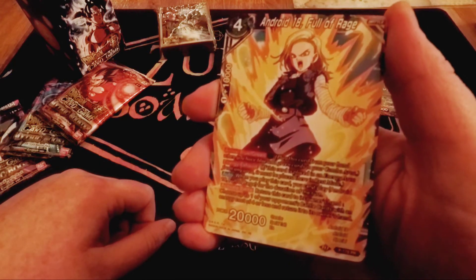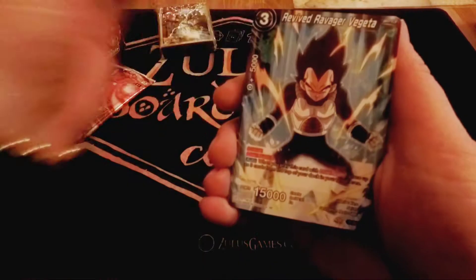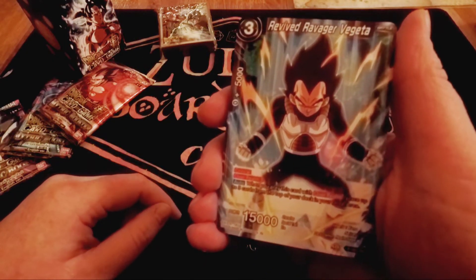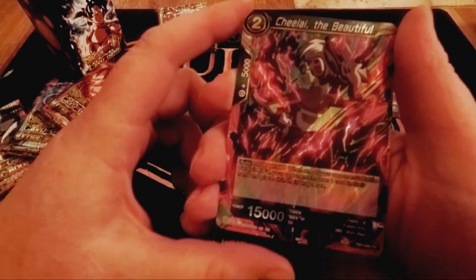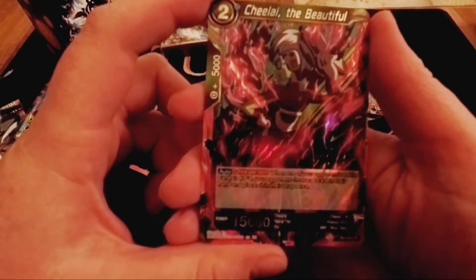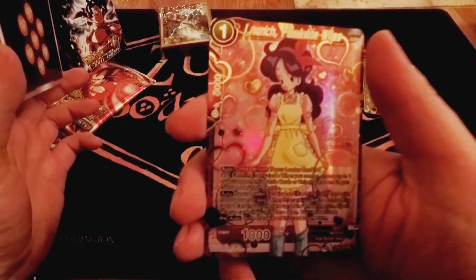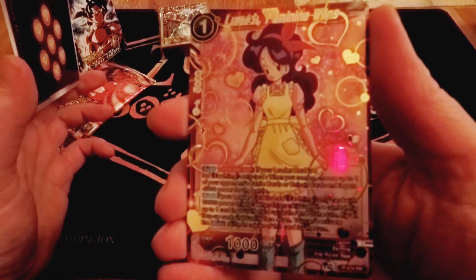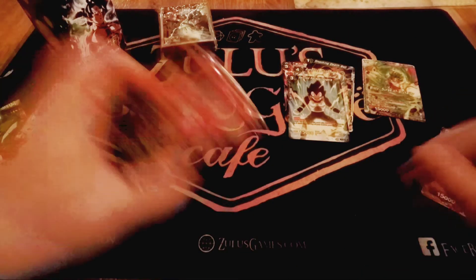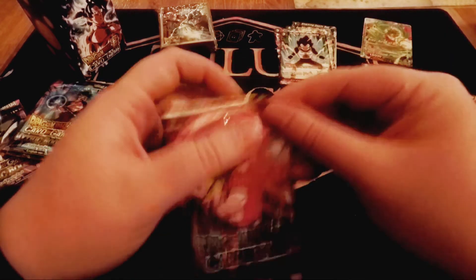Android 18, Full of Rage. Revived Ravager Vegeta. Chi-Li the Beautiful in foil — dark art, she's pretty good. And Launched Feminine Wiles, the new reprint art with even more hearts on it. Those are some pretty good pulls, nothing amazing.